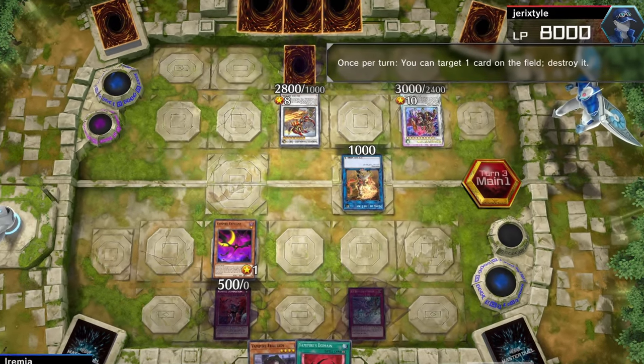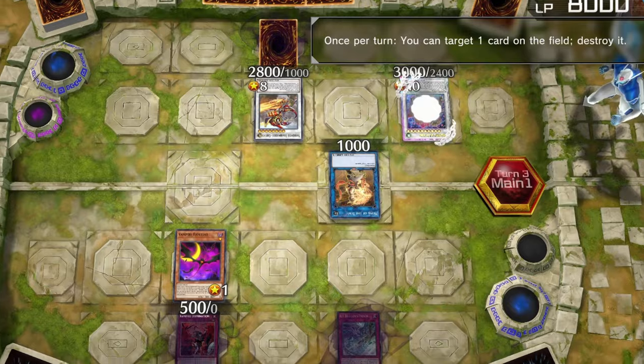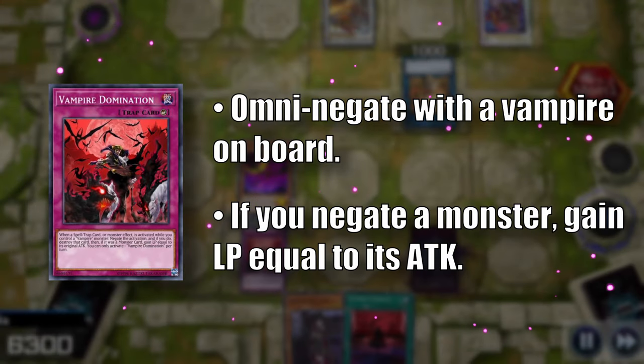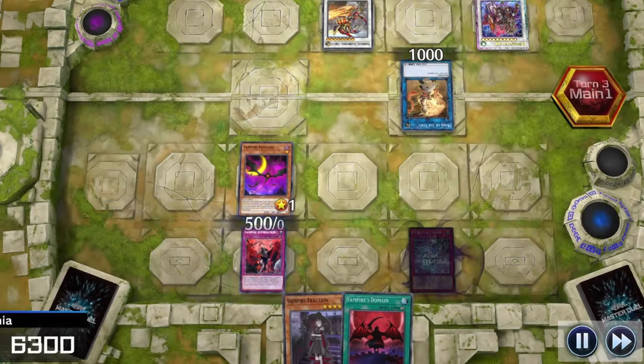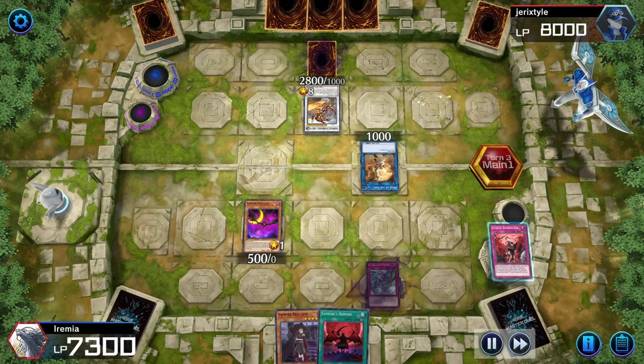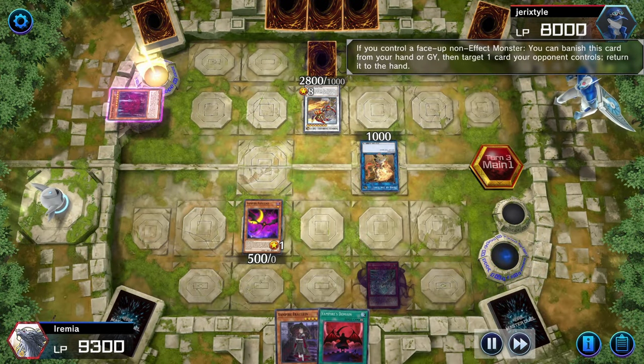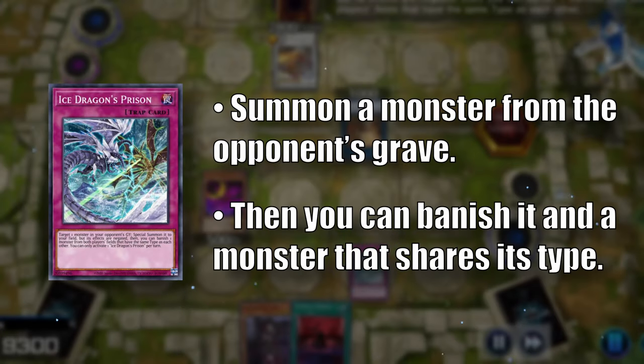My opponent activates — wait, is that a royal rare Baronne? Good for you, man. But it doesn't really matter because we can activate Vampire Domination. Since we have a vampire on board, we can negate any card effect, and since it's a counter trap, they can't counter it with the Baronne negation. And since we destroyed a monster with it, we get to gain life points equal to that monster's attack. Next, they banish Vashuta trying to bounce our second trap, so let's activate that in response too.